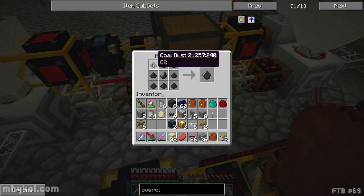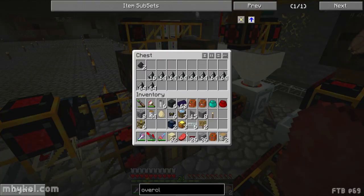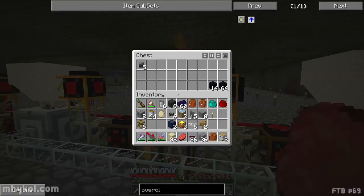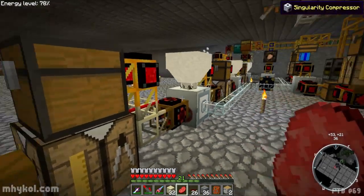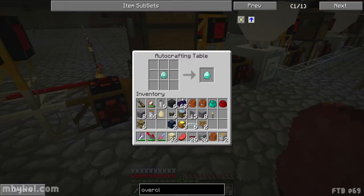The auto crafting table combines the coal dust and the flint into a coal ball. I just manually put flint in — I make a bunch of flint and put it in there. The coal balls then go into this compressor, get compressed down into compressed coal balls. Those, with obsidian, go into this auto crafting table. Compressed coal balls around obsidian makes a coal chunk. The coal chunk then goes into another compressor — a singularity compressor — and comes out as an industrial diamond, which is then turned into a regular diamond.